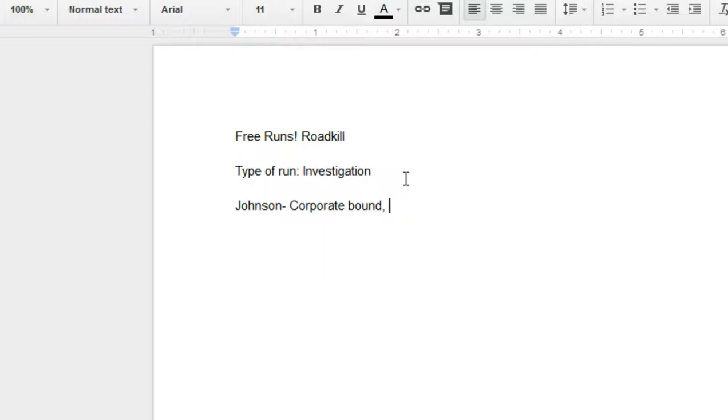If that corporation is after them, and this Johnson is easily found out to have relations to said corporation, when they discover that, it might put a little 'oh crap, what are we going to do here?' kink into them.